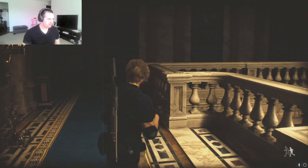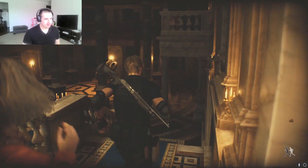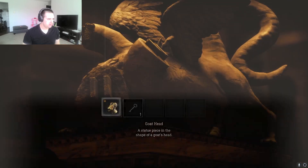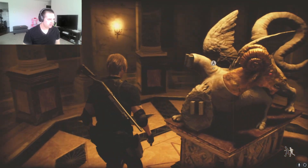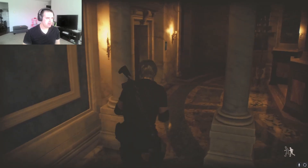Apparently that's not an option, so all we have to do is go into these side rooms and that'll reveal the path forward. We got the head of the goat, put that on there — hey, it fits. I just need the head of the lion and the head of the snake.